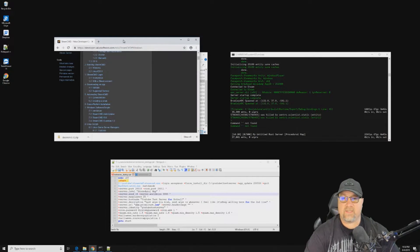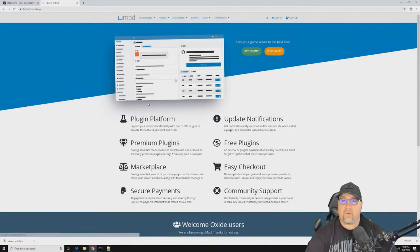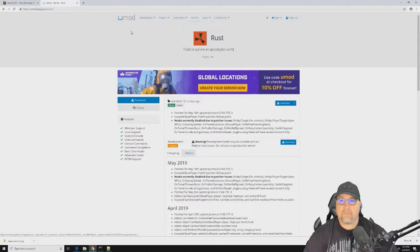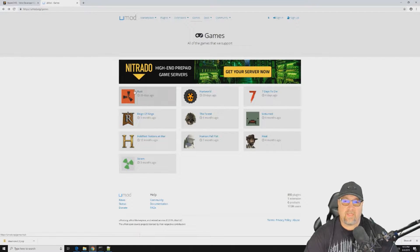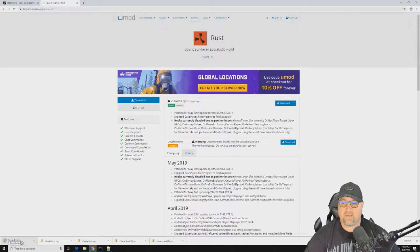The next thing we need to get into is installing Oxide 2 onto your server. To do that we go to umod.org — I'll put a link in the description — and we go to Games and click on Rust. It will always show you the latest version of Oxide. You kind of want to keep an eye on that; when you start having problems with plugins, always check for a new Oxide update before diving into individual plugins. Normally an Oxide update will fix most of your issues. We click download and confirm it's downloading properly.